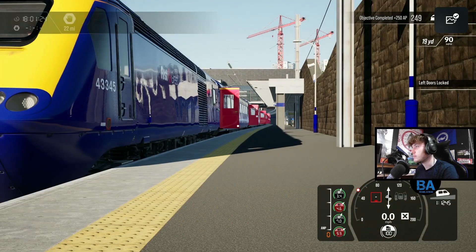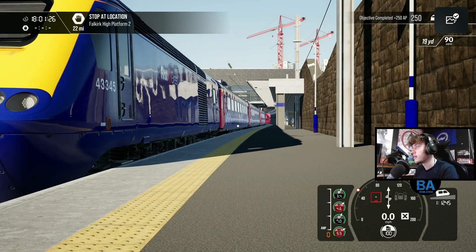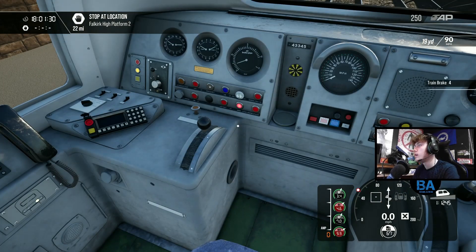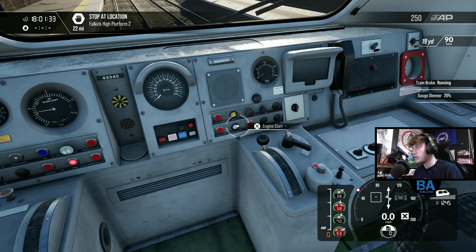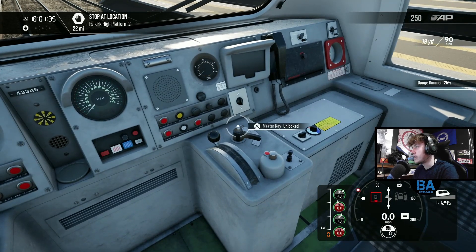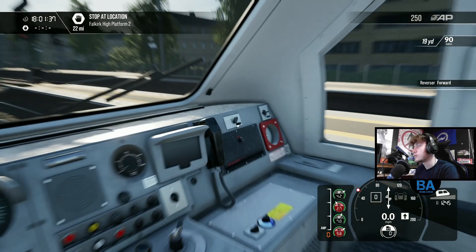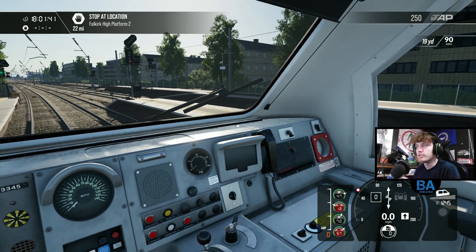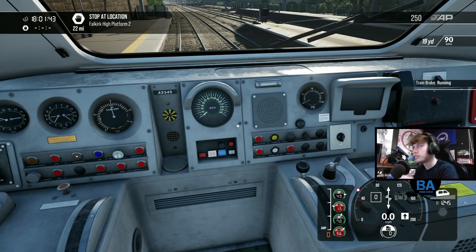This is on console, not PC. It's on the Creators Club because I believe the First Great Western HST was actually supposed to be in the game to begin with on Great Western Express when it released, but then it went over to Great Western Railway, so I suppose they just did that.